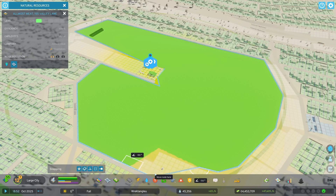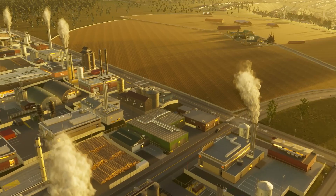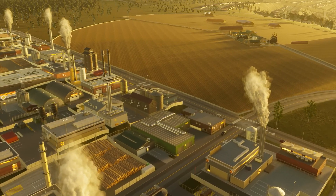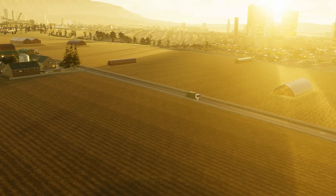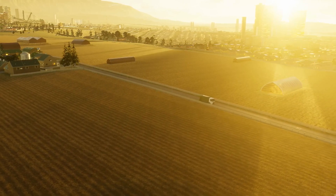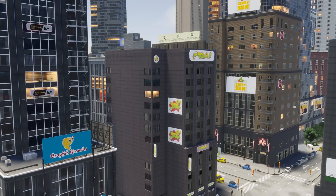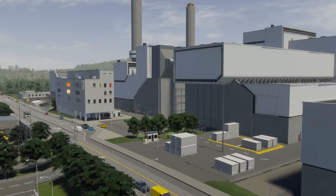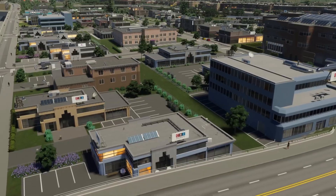The last thing: the pollution system seems kind of interesting. There's a part where a factory is right next to a farm field, with only a road between them, and the green trees right next to it are not dead. Does that mean air pollution doesn't affect the ground? I think the pollution system is completely overhauled. The crops are still growing right next to the factory, which means there's probably no ground pollution — just air quality effects, like the smog you can see over the farm.